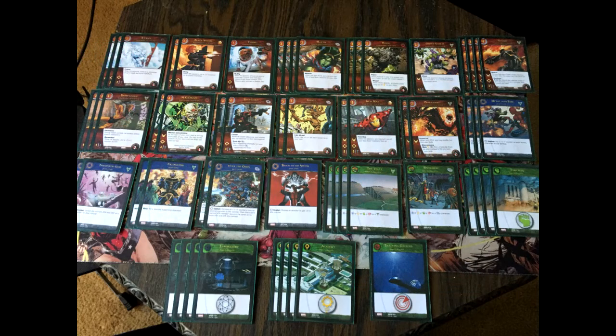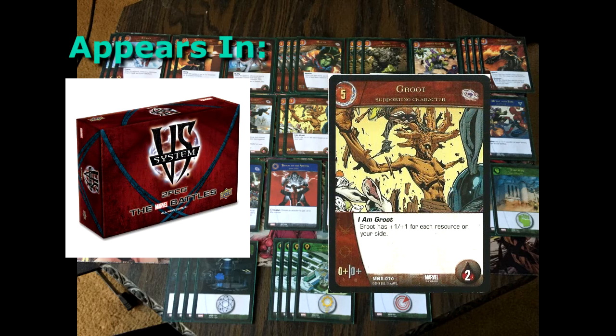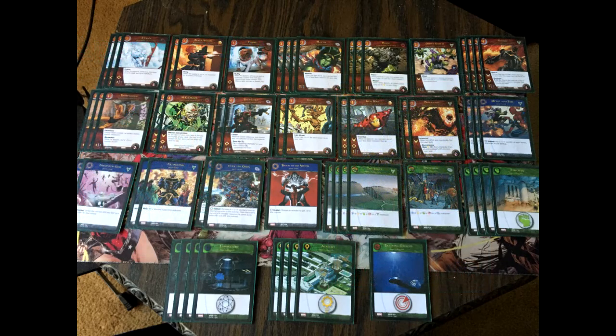Onto the five-drops — it's just two Groots. A 0-0 that can take up to two wounds. With the keyword I Am Groot, Groot is basically a 5-5 because he gets a plus one plus one counter for each resource on your side. Then the next turn he becomes a 6-6, and the following turn a 7-7. Groot is a great drop on turn 5 or turn 9 — he's a great finisher.